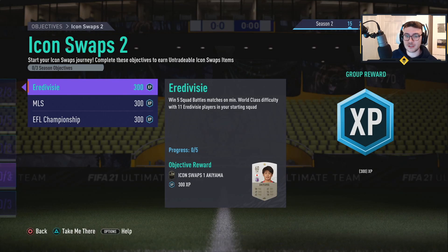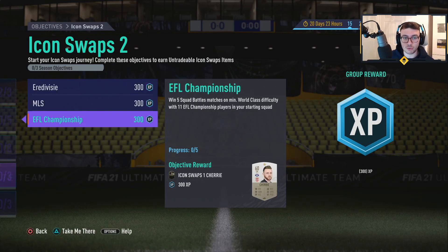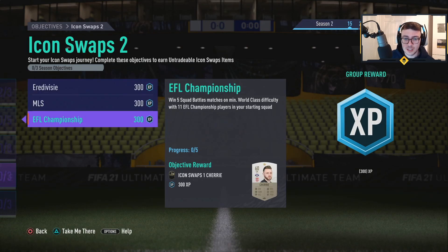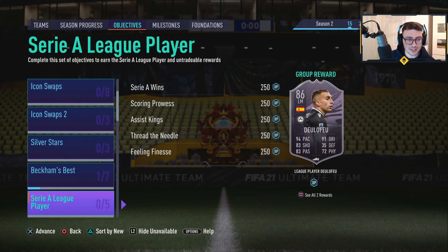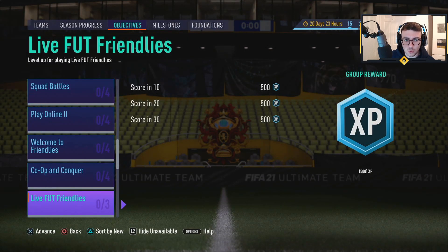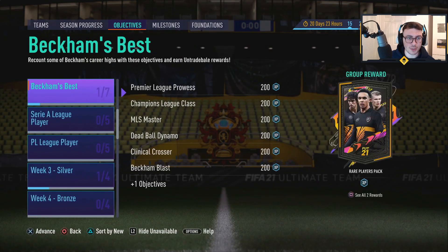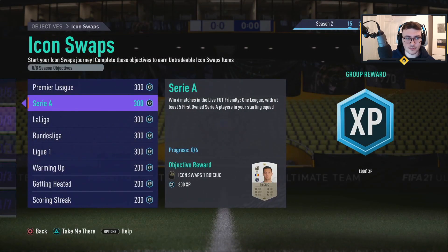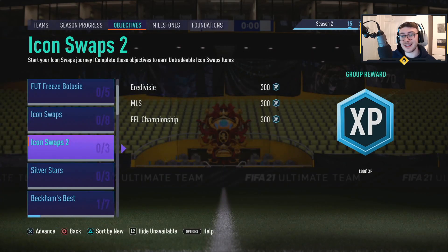Win five Squad Battle matches on minimum World Class — okay, so these are the Squad Battles ones, you get three from that. They're super easy to do, if I'm honest. So there are three tokens there. I can count one, two, three, four. Yeah — so eight there plus three is eleven.